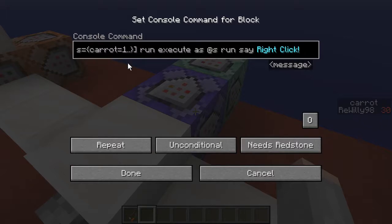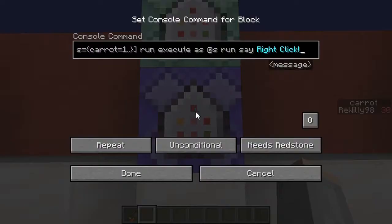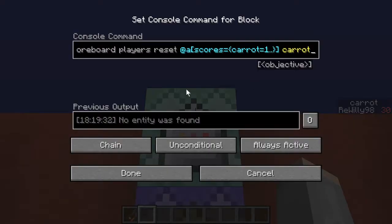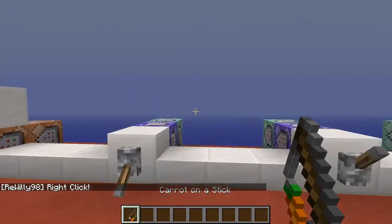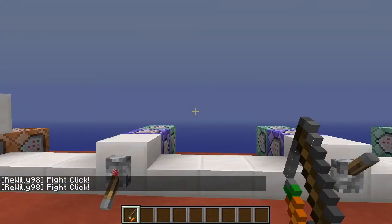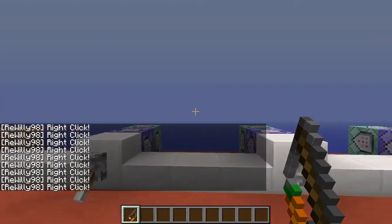Using this type of command that I put in the description — one that is 'repeat' and one that is 'chain' — I activate it, and for example every time I right-click I send the message 'right-click', just to show that it works.